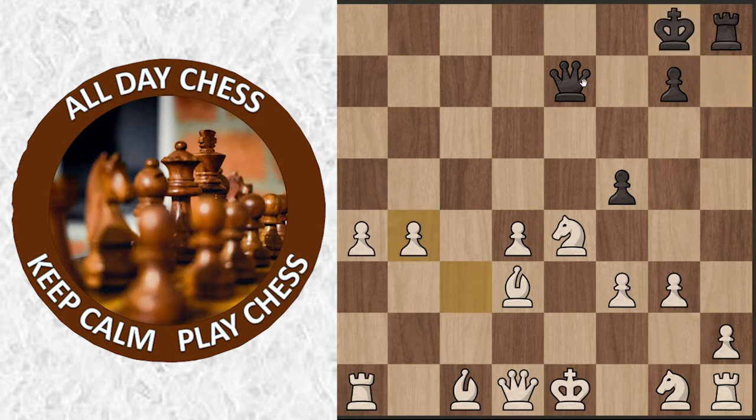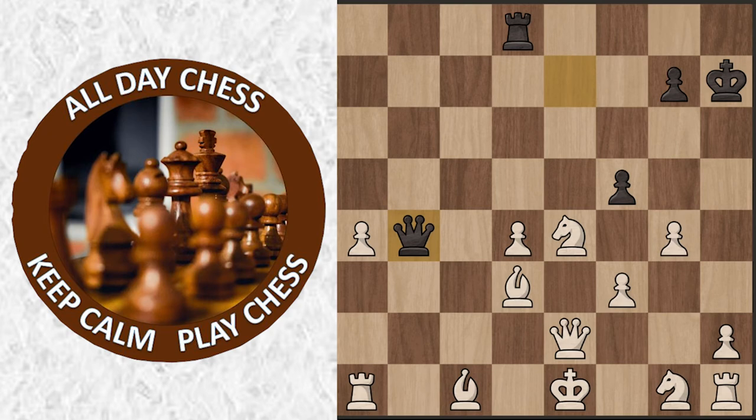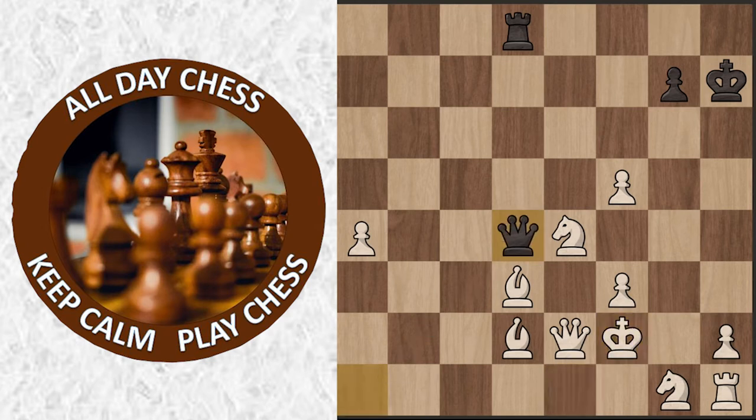GM Hikaru didn't play queen takes b4, but instead he played king h7. And then g4, then rook to d8 attacking the d4 pawn, and then queen e2. Now queen takes b4 check, bishop d2, and now queen takes d4 — so now some of the pawns are going off the board. But now this knight isn't pinned anymore, and the knight can go anywhere, like knight g5 check or somewhere. But then we have g takes f5. Oh no, come on Mr. Beast — queen takes a1. That's sad. There's a rook off the board. But it's okay, he's still winning by a lot.